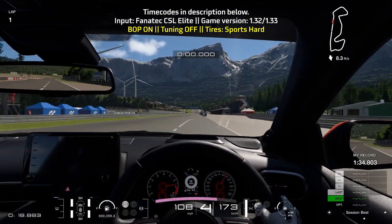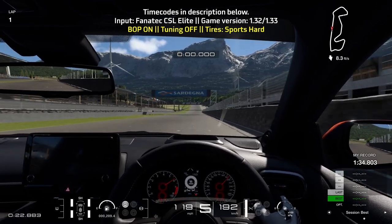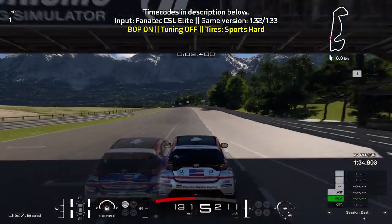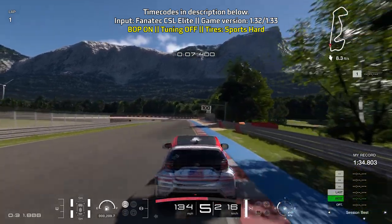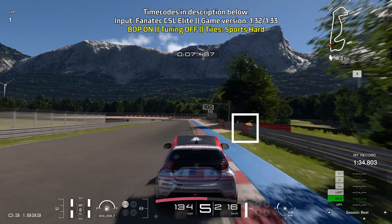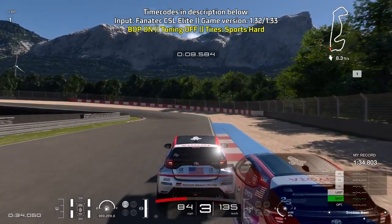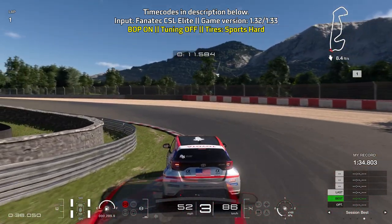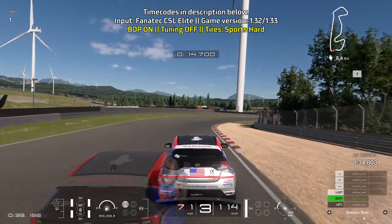Let's get started with the lap guide. With this car you want to shift when the bar is around 80 to 90 percent full, then bring yourself towards the right side of the track and brake at around the 130 meter mark — before the wall on the right ends — full braking power going down to third gear, turn in when the curb on the right ends. Just try to be really smooth with your inputs as this car will slide around if you give it a chance.